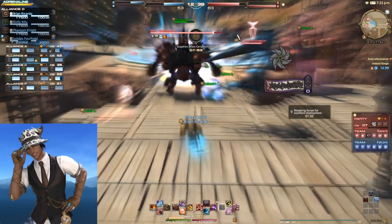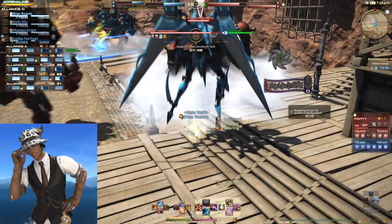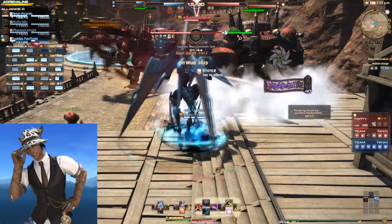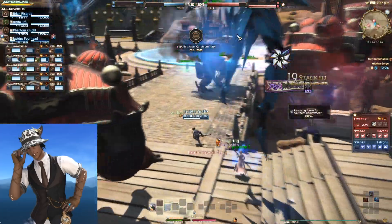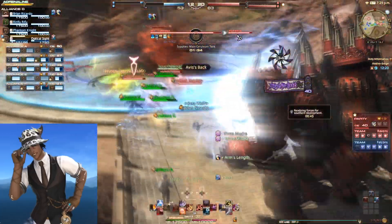Another strong point of Ninja's kit is Trick Attack. Trick Attack is a debuff that lowers enemy defense, and Ninja is the only melee who gets a debuff like this. You can hide and be sneaky and put it on enemy healers, or put it on vital targets that need to be killed quickly like mechs. The only weakness of Ninja is that it's not very bulky and needs teammates to support it.